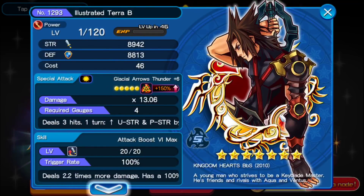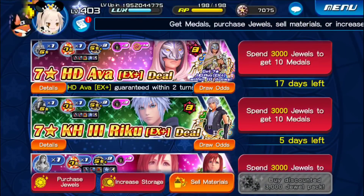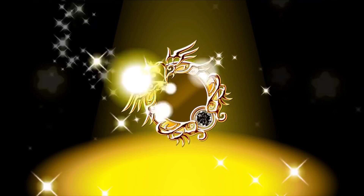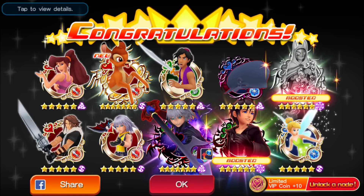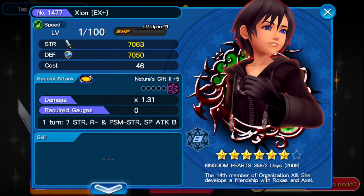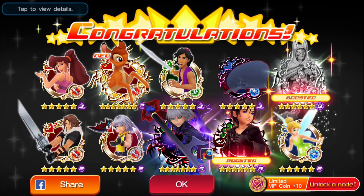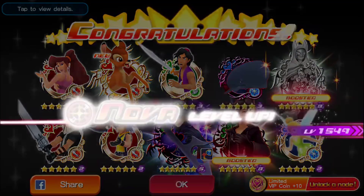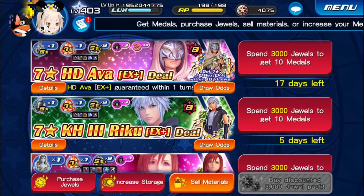A Terra — nice! And it has an attack boost 6. But I already have one, and he has two strength 1000s, so that's going to be hard. I think I'm just going to hold onto both of them — both very good melds, but unfortunately mine doesn't have minus ground. Uprise. One reverse, two reverses. A Xion EX Plus — nice! Wow, I actually got another one. That makes two Xions and one Kairi for me — I'm going to screenshot that. And it's boosted too, that's the best part. And we got Bambi, but nobody cares about Bambi.